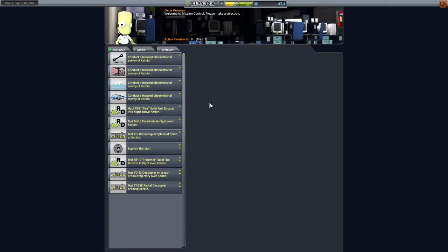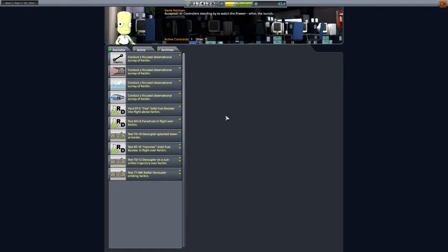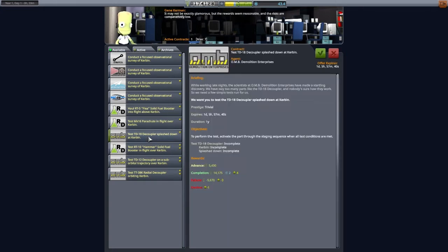let's pick up a couple contracts. With the upgraded facilities, a flyby of the MUN is now quite doable. It should also give us the opportunity to gather more science. Since we can have two active contracts, let's choose one that we can complete during the Mun flyby. I like to fit as many contracts into as few launches as possible in order to maximize the funds. Think about what you can easily do with the technologies and skills you have.